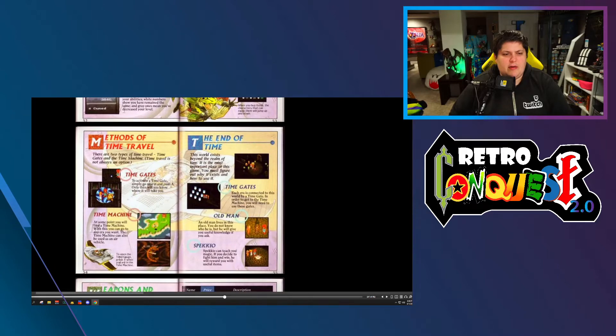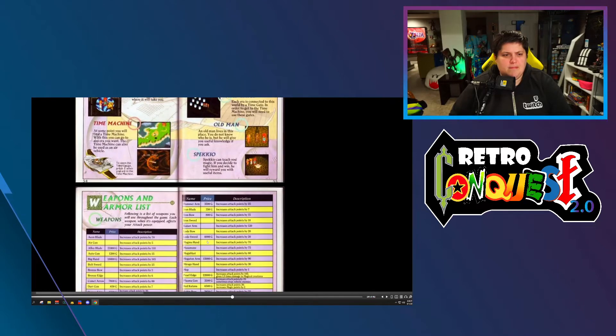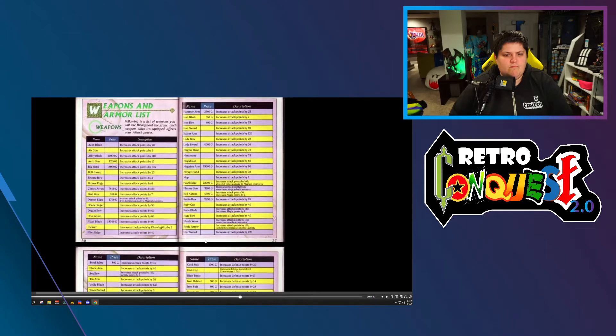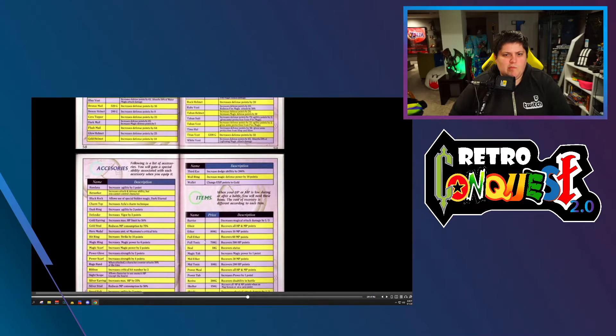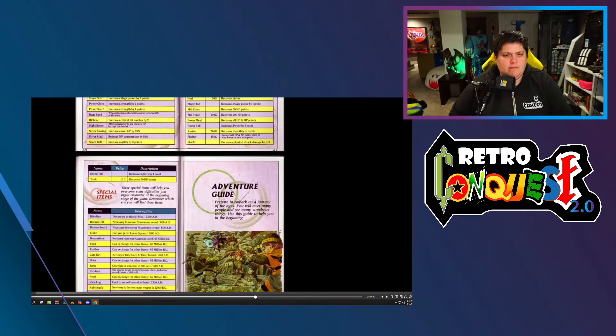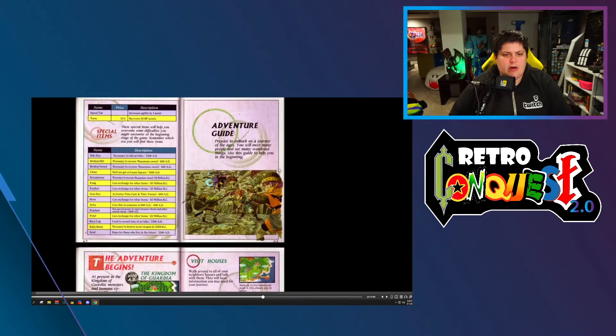Methods of traveling: there's the time gate and the time machine if you don't get to like way later in the game. This is just a massive amount of information we don't need right now, although this is nice — I didn't know what some of this stuff was used for.